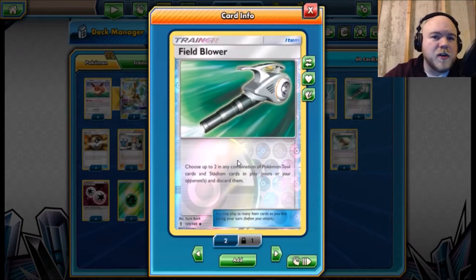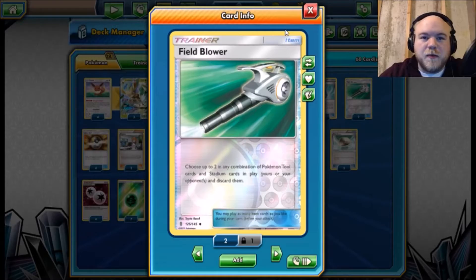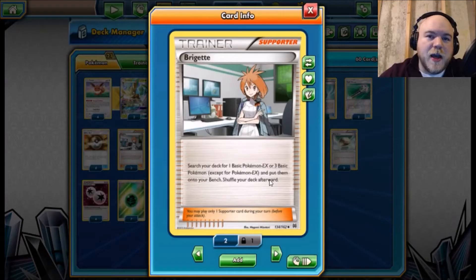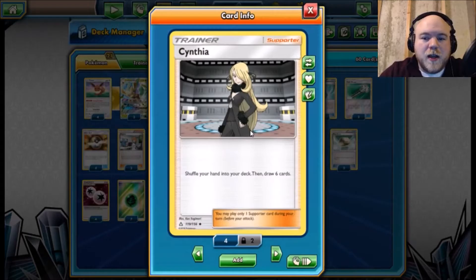We play two Field Blower — this deck is very focused on abilities, you want Decidueye's ability to be usable. We don't run any stadiums so we can't remove opponent stadiums that way. I've heard some grumblings about Garbodor showing back up for St. Louis, so you may want to think about bumping your Field Blowers back up. For Ultra Ball, we run a high count to search for Pokémon. I run three Brigette in this list simply because we need to make sure the bench is filled on the first turn so that Grand Bloom GX has maximum potency.